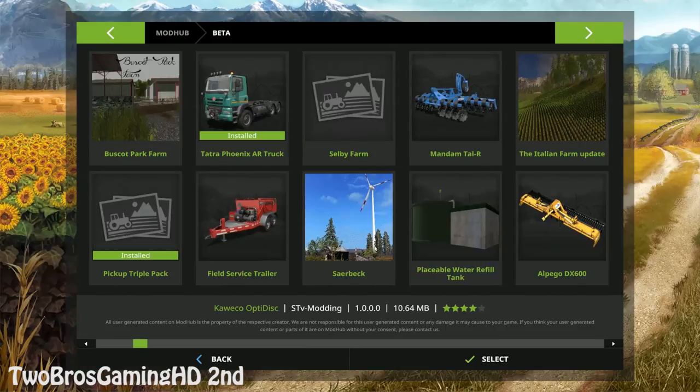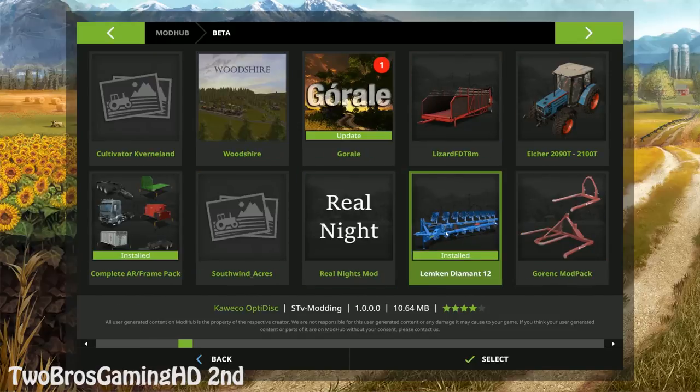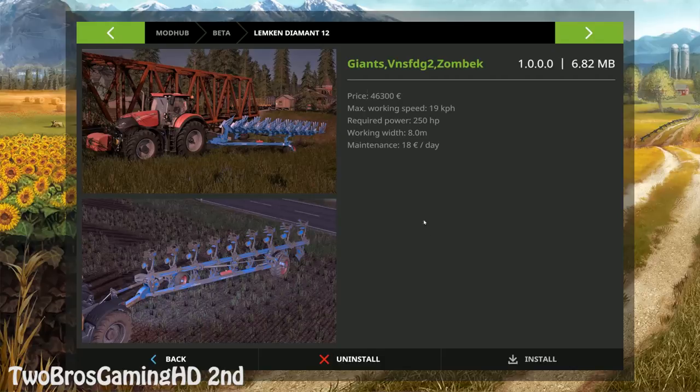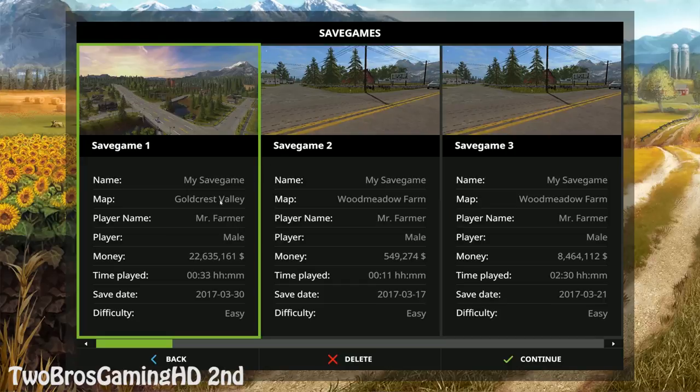The next one is actually a plow — the Lemken Diamant 12. It has nine furrows. The price is 46,300 euros. Max working speed is 19 kilometers per hour. It has a required power of 250 horsepower. The working width is eight meters and the maintenance is 18 euros a day.